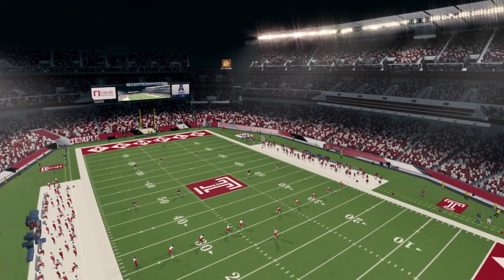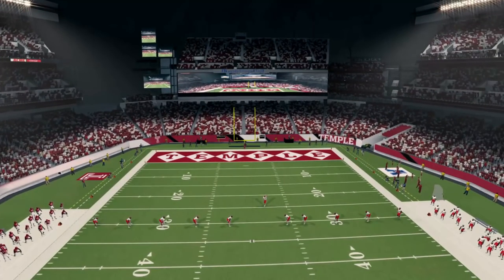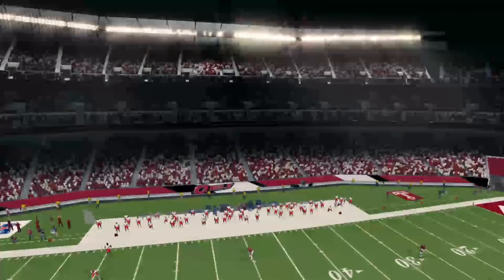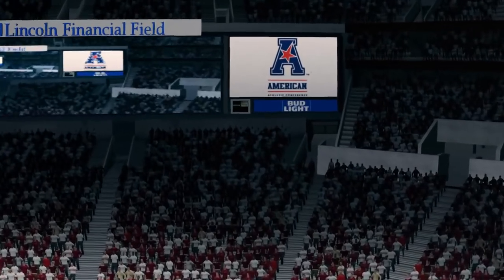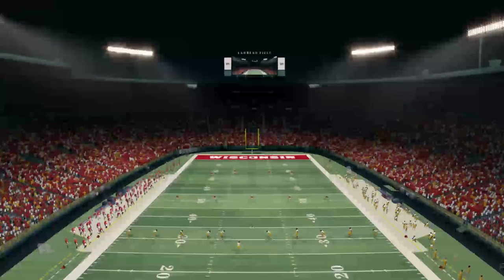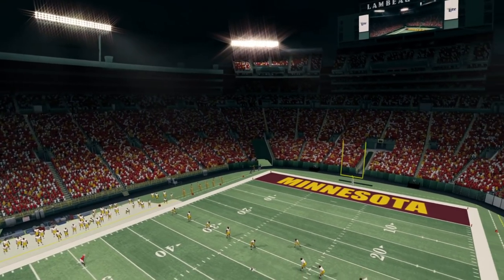Temple now has an updated Lincoln Financial Field — all the smaller video boards off to the side with the giant one in the middle. There are also a lot of new accurate ads, like a Bud Light ad that wouldn't have been in the base game. Lambeau Field is available as well — just such a classic, with Miller Light ads and all.